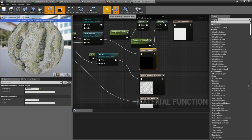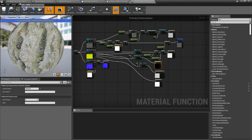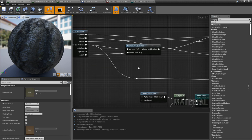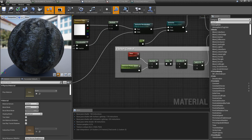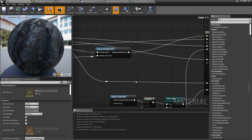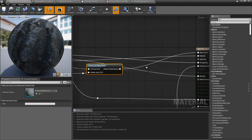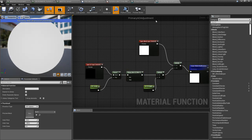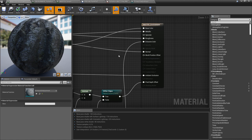This primary texture input is called a material function — basically a material you write that can be used within another material. The master environment shader has additional stuff for emissive controls. Sometimes I overlay the AO over the albedo by multiplying it on top, which this does. It's not necessary — just something I like. There's more than one way to texture a cat; feel free to experiment.